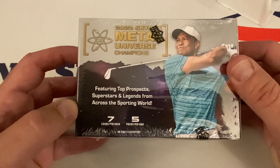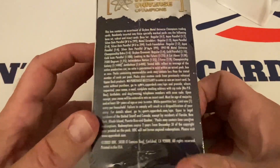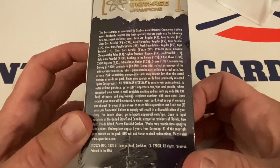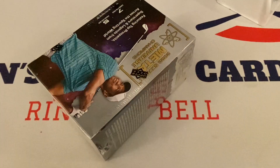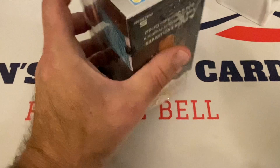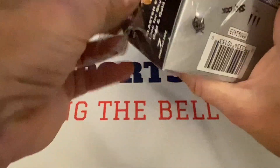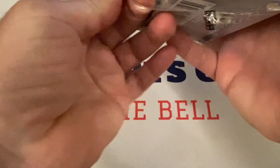We're looking for blaster exclusives — Skybox Premium Gold and Gold Auto cards — featuring top prospects, superstars, and legends across the sporting world. There are odds on the box I'll look at when we're done. Let's get this open and see if we get anything good out of this product. There is Michael Jordan on the box as well. Opening from the side — okay, there are the packs.